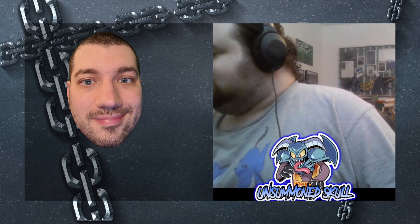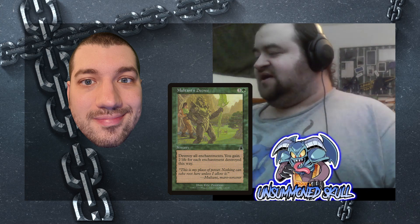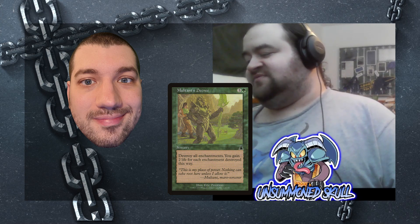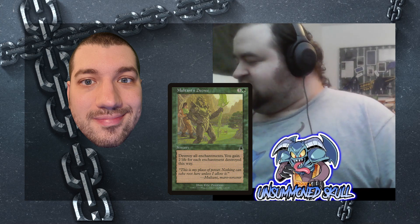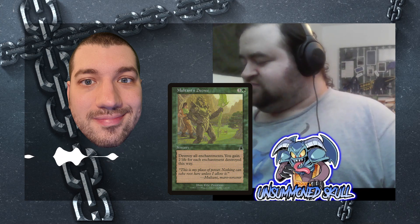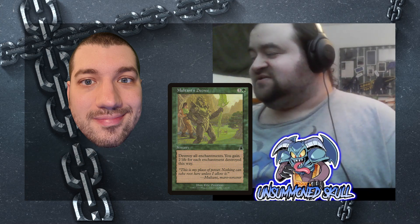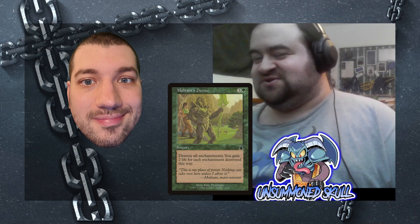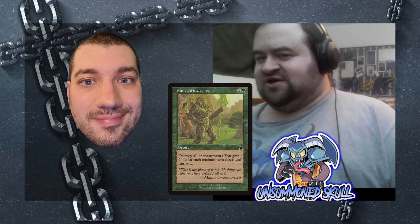One of the interesting ways to handle your own problematic enchantments is through Multani's Decree. Four mana, destroy all enchantments, you gain two life for each enchantment destroyed this way. So if I'm starting to hurt myself with some of my enchantments, I can get rid of them and get some nice incidental life gain out of it too. That has actually been relevant in a couple of games, and sometimes the opponents will thank you for relieving some of the pressure on them.